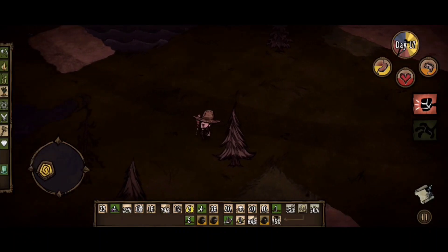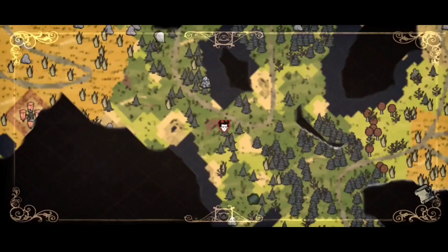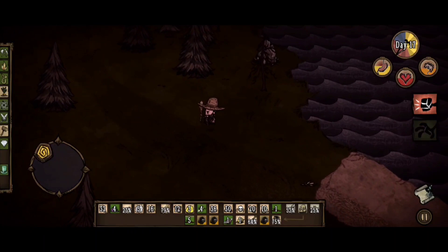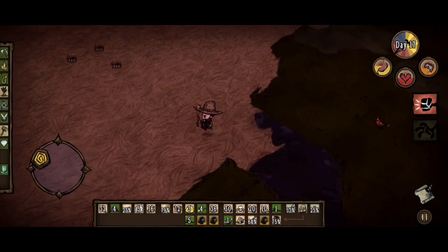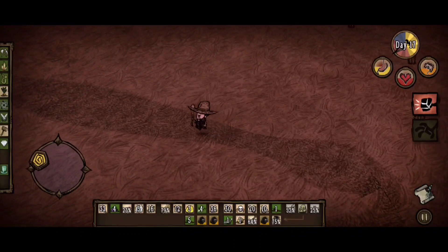Welcome back to Don't Starve guys. Let's do a recap of the previous part. We fought some mobs, killed one Clockwork Knight, and fought some spiders to get monster meat and silk. We're gonna use the silk to craft a bug net to catch live butterflies so we can plant them as flowers, which will generate more of them, keeping the loop going — providing an infinite supply of butterflies we can use to restore massive amounts of health.